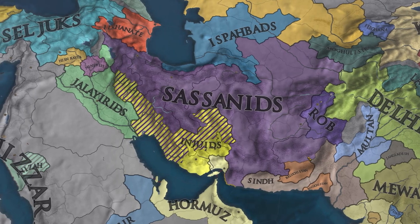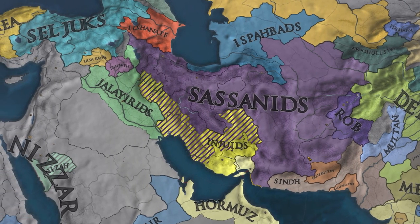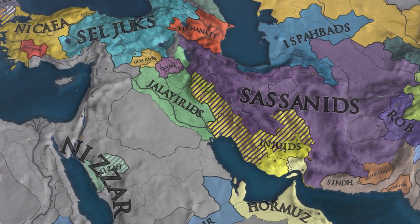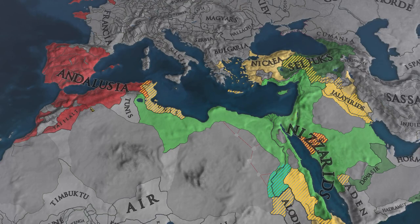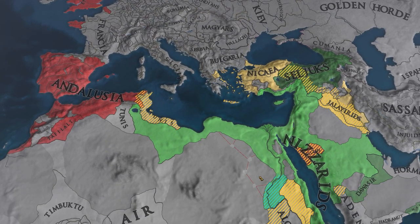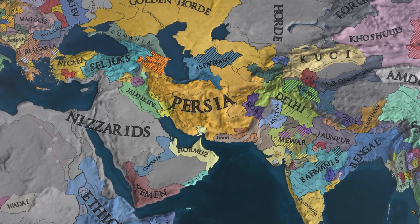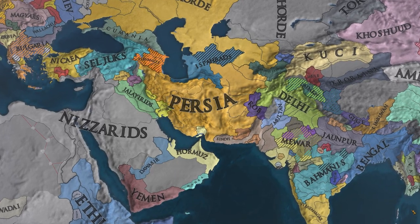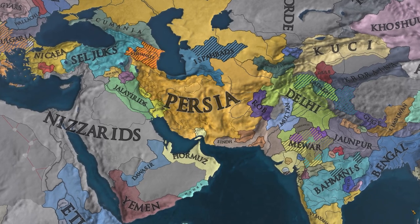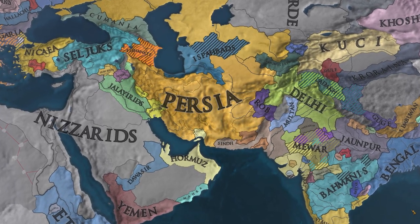I saw that the Sassanids had attacked the Injuids, and I realized the Nisrids are embroiled in a war of their own — that might be why they were willing to dishonor the call to arms. And there it is: Persia, with the most beautiful map color I think I could have possibly imagined for it. Zoroastrian Persia formed by the Sassanid Empire. It's beautiful.